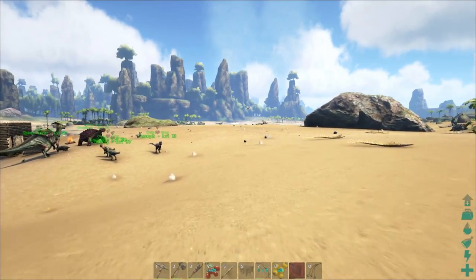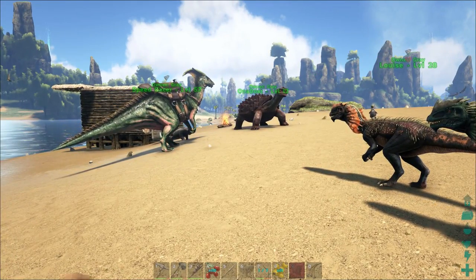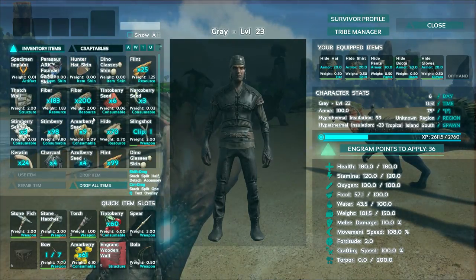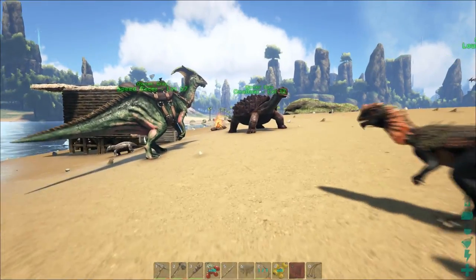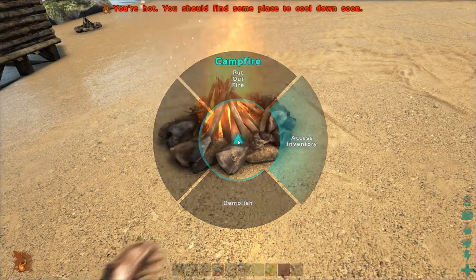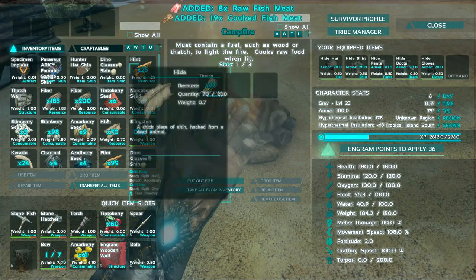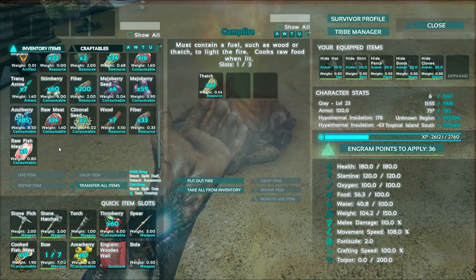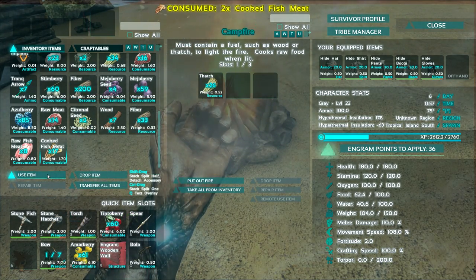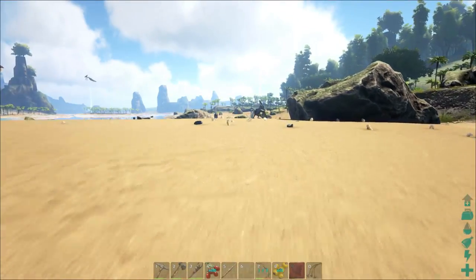Quick mention - I almost forgot. One of the things that you're going to want in order to tame these guys is raw fish. The Petrodons love raw fish, so let's check to see if we have any. It doesn't look like we do. I think I put some in the fire, although it may all be cooked by now. Let's go ahead and take a look over here to access this inventory. We do have quite a bit of fish. We also have some cooked fish too. I'll go ahead and eat some of it, because our food is a little bit down. If you need raw fish, I'll show you how to do that too in a little bit.